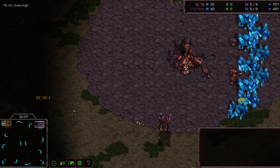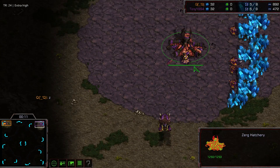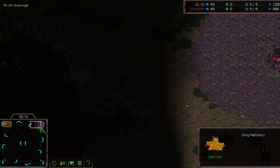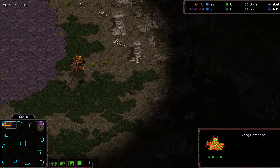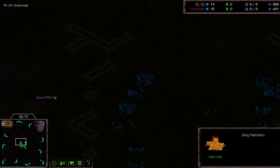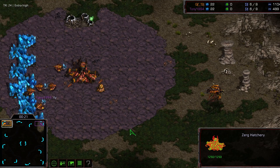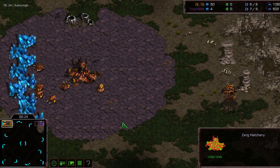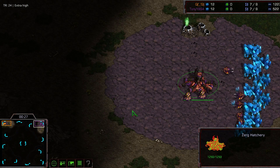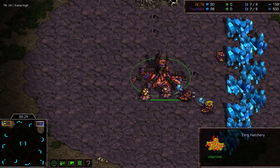In the top right corner we have Zurich for QQ. In the top left we have the orange Zurich, it's QQ, and in the top right we also have the purple Zurich, it is Tony 1994.